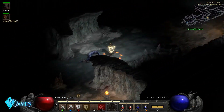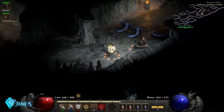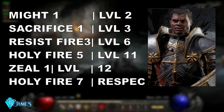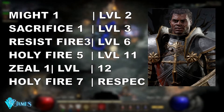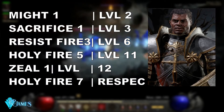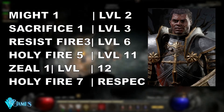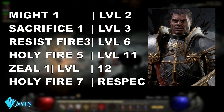The first thing you need to do to start enjoying your Hammerdin is reach level 18, since you can't use Blessed Hammers until that level. To smooth your leveling up, first you want the Zealer Paladin. At level 1, put 1 point into Might. Level 2, put 1 point into Sacrifice. Level 3, put all points into Resist Fire until level 6. Level 6, put all points into Holy Fire until level 12. At level 12, put 1 point into Zeal. After that, the rest goes into Holy Fire until you reach level 18, when you can respec to Hammerdin. The AOE damage from this setup will get you easily through that early leveling.